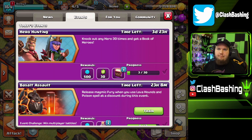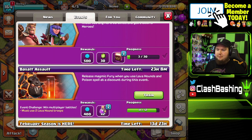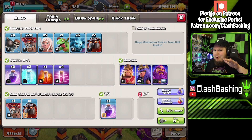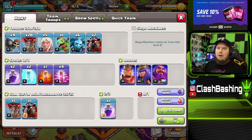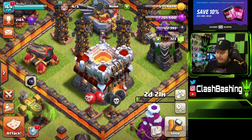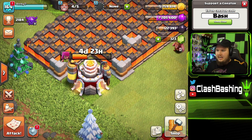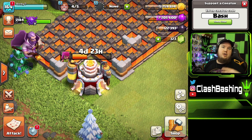I did a raid and we got three towards that progress, which is great because we also get 30 gems. Then we have the Basalt Assault of Venom event, which I've been working on. I was doing some Queen Walk Lalo — it's going all over the place, I'm a little dicey with my Queen Walk Lalo. But this is something I want to practice and get better at. We also have lower heroes on this account since we're pretty new. Let's look at our progress base. I threw archers into the laboratory.